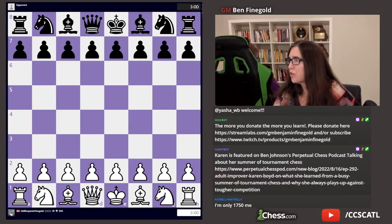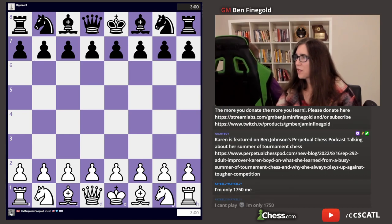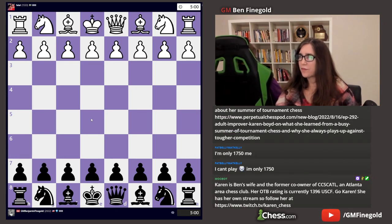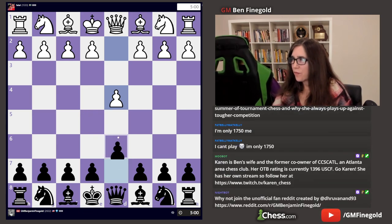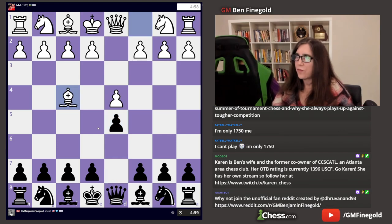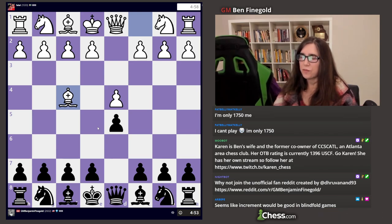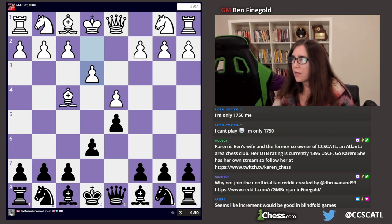We'll do the 1533 first. You're black. D4. D5. Bishop F4. E6. E3.